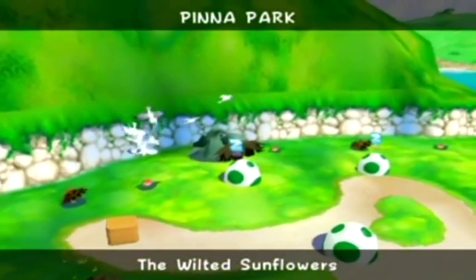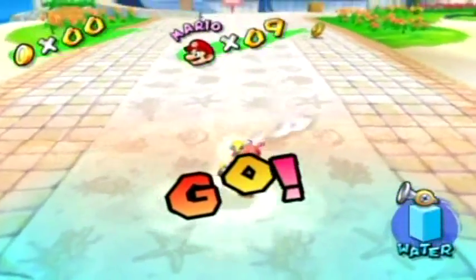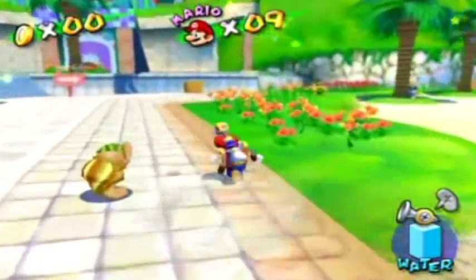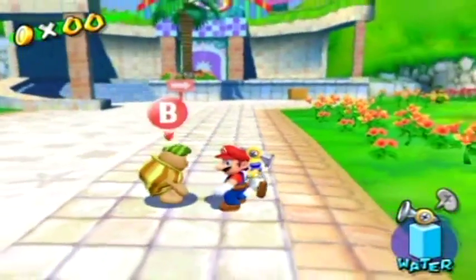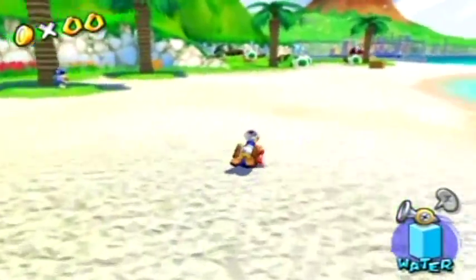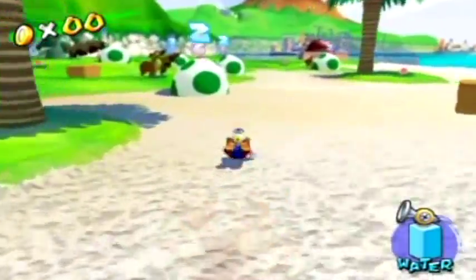The next shine is Episode 4, the Wilted Sunflowers. You're gonna see something special in this one — there are some what seem to be like sleeping Yoshi eggs. And those sunflowers we saw in Episode 2 are now, as the title suggests, wilted. Are they really doing this, or have they been framed? I guess we shall soon see.